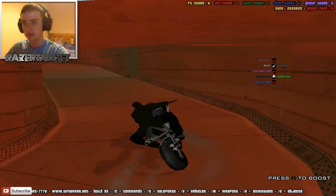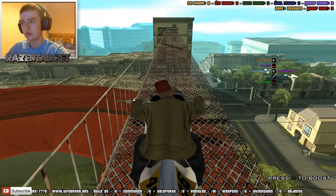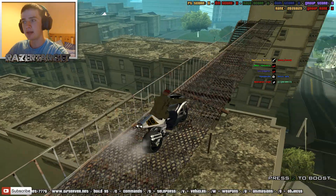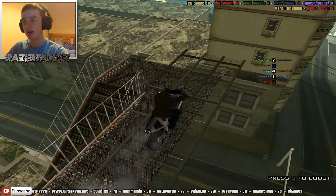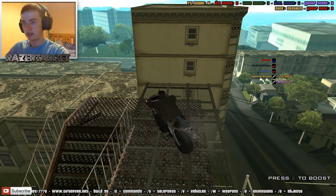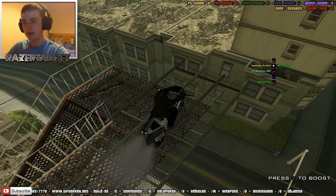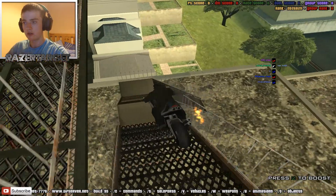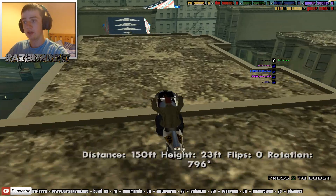There we go. This is where it gets tricky. All right, we're going to be making our way over there eventually. It'd be sneaky to parkour over to the other buildings but I'm not even going to try that. Did you see that? I was going sideways! That was a double insane stunt, you know?